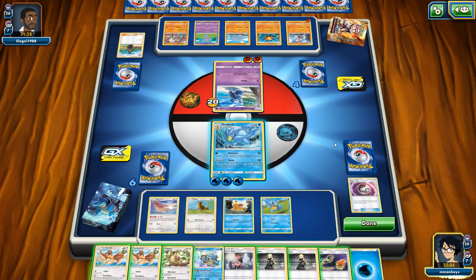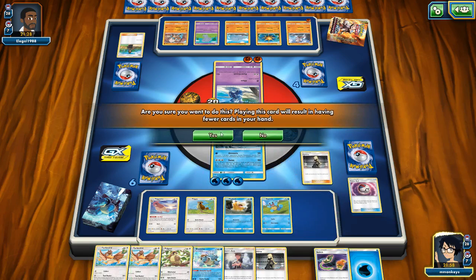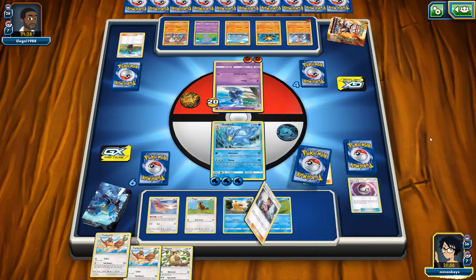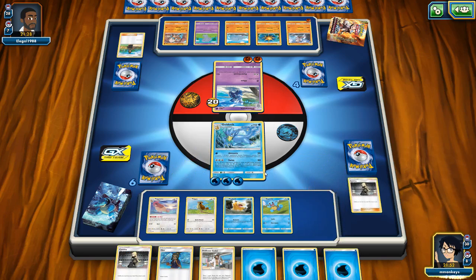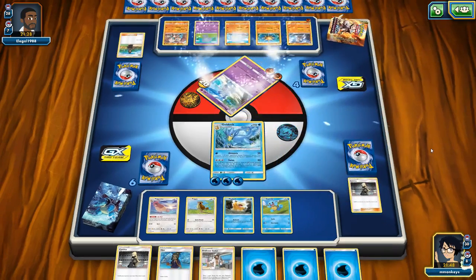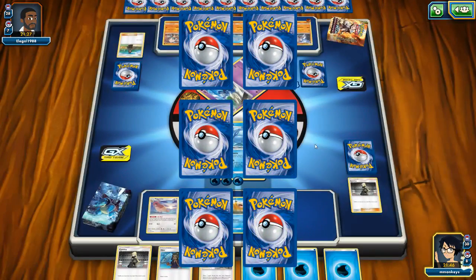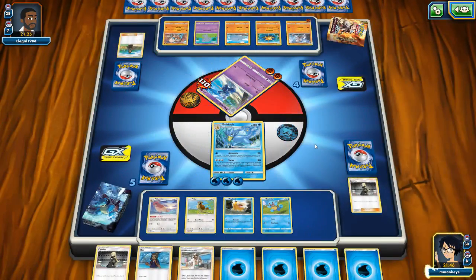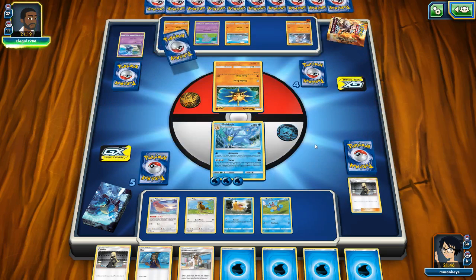Maybe I will Cynthia this time. I don't think I need Pidgeot right now. Let's go ahead and Cynthia. See what we can draw off of this — not exactly great. Alright, let's go ahead and kill this thing. We are gonna have to deal with Lycanroc, but that's okay. Or Solrock — that's okay too. I think I'm gonna Hydra Pump next turn.